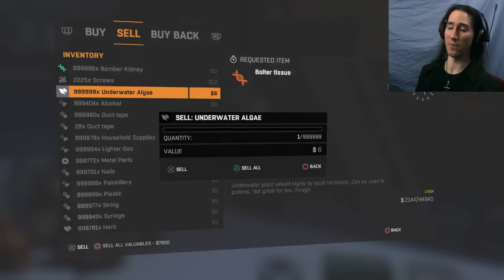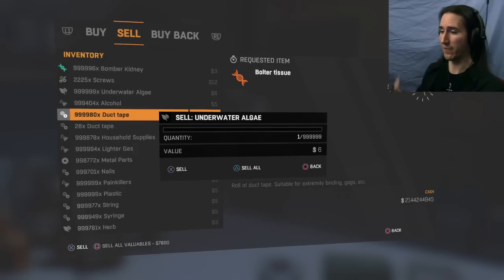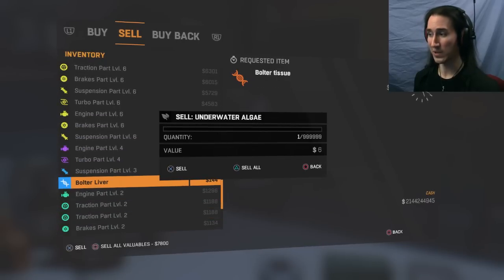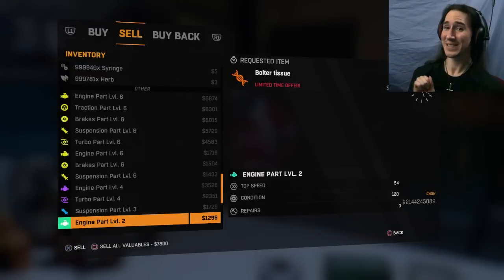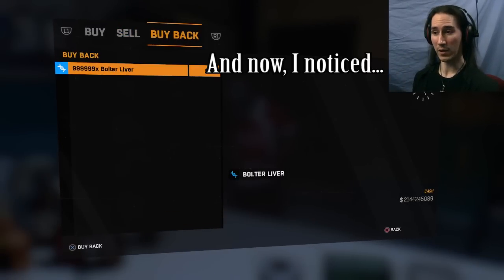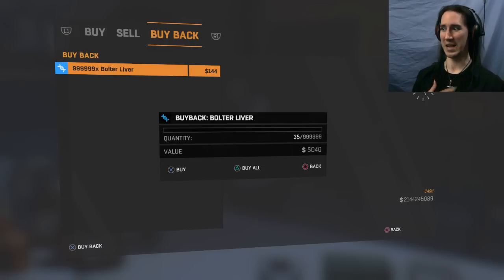Didn't do it right the first time — there we go. Now that I have that, I can move around freely. I push both of those buttons and clicked down on top of it — literally clicked the button. Now we scroll down, go to bolter liver, and sell all. This will seem to lock up your game. It wasn't too long for me, which is good. I go to buy back — whoa. I must have accidentally scrolled up to the 999,999 item. I'm going to leave this in because I'm surprised it actually worked. Apparently I scrolled up to the 999,999 thing and sold that. Holy cow.